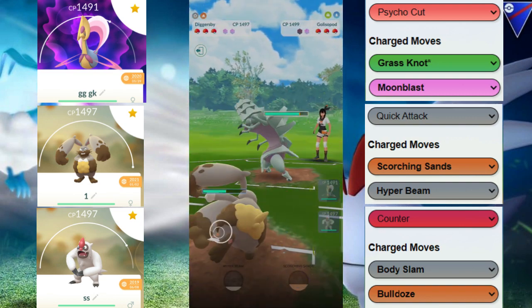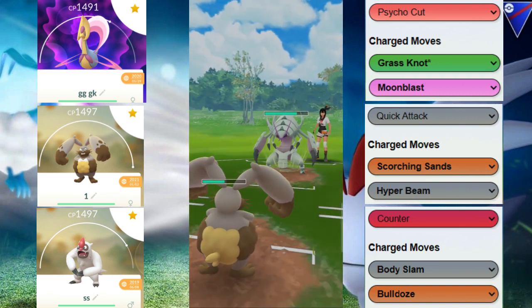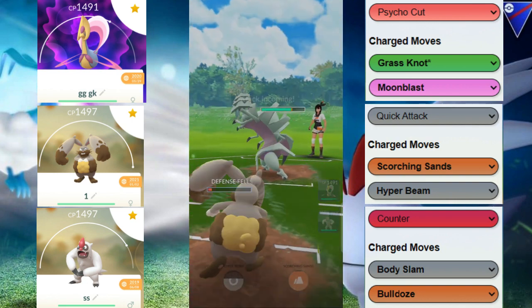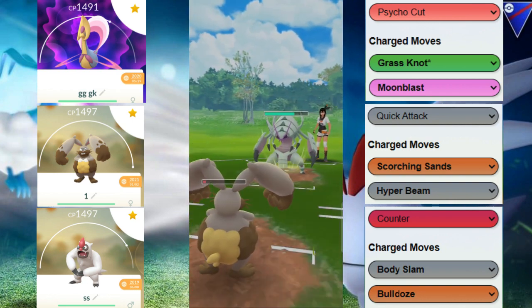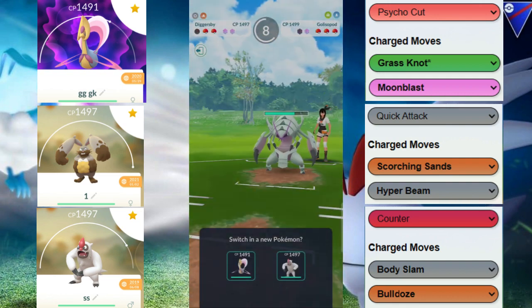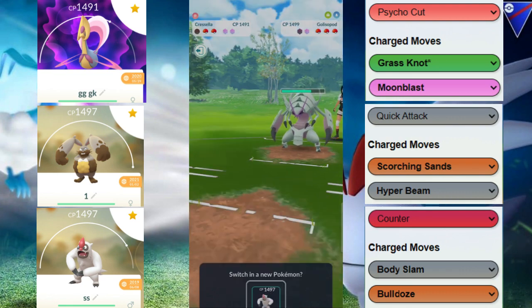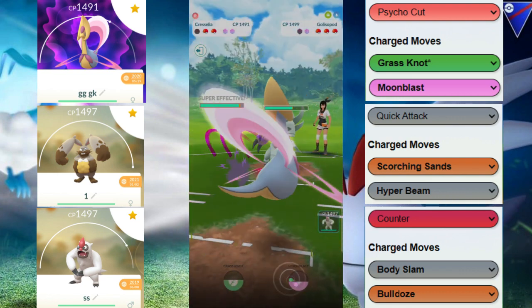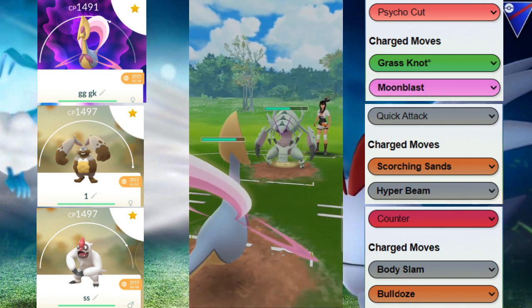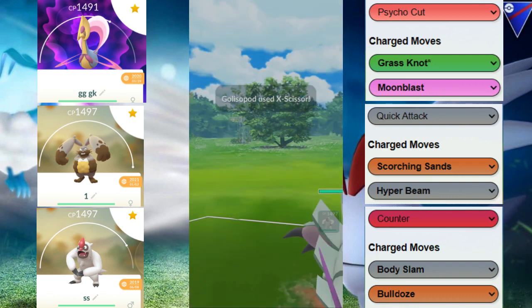We do switch out and get met with the Golisopod. This Golisopod is able to throw super effective Liquidations. One Liquidation doesn't quite KO, but it is able to get to another move relatively quickly. We did get a shield out of that situation, so we're actually kind of happy about that, because we got the objective of Diggersby — either to get the shield or to draw out Medicham.